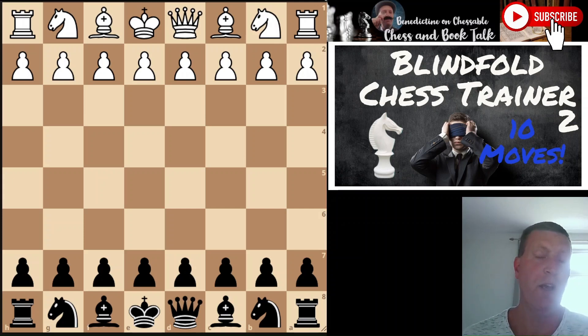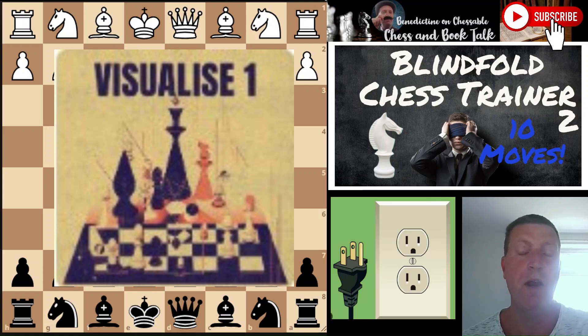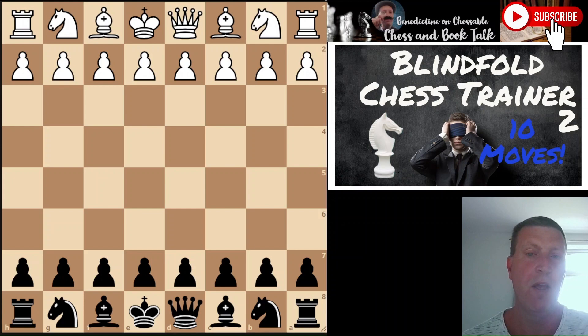Okay, so how this works is similar to my visualized courses on Chessable - you have to follow the moves that are given and then find the tactic at the end of the line. This is the second in the series. It's 10 moves ahead from Black's point of view, and then find the tactic. You can follow the board visually, which is still challenging, or just listen to me read out the moves if you want to do it 100% blindfold.